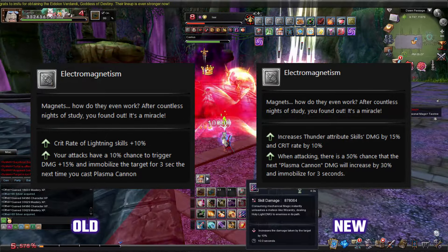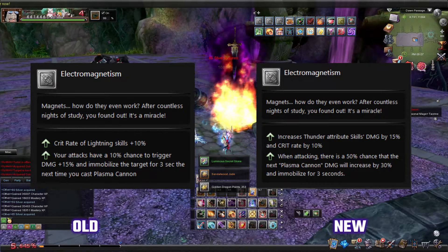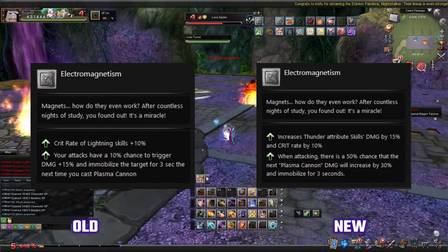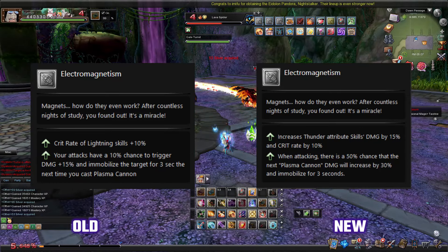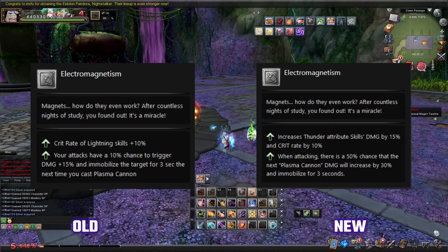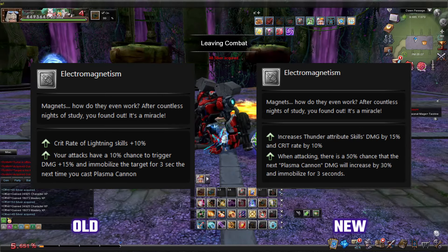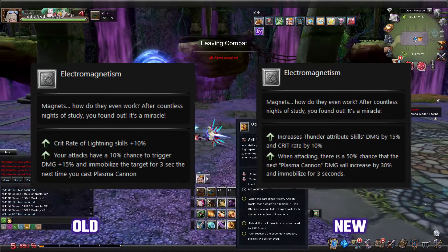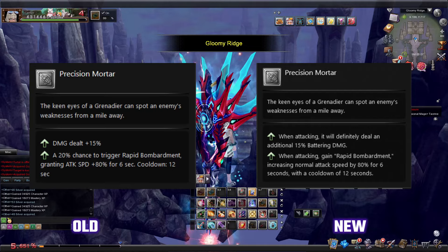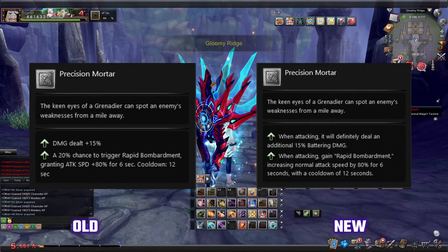The electromagnetism node used to only buff lightning skill's crit rate, but now it also increases your lightning skill damage. As for the Plasma Cannon buff part, it now has a higher chance to proc, and on proc does 30% damage instead of 15. According to my notes, the immobilization effect on that proc ignores immobilization immunity — which is interesting, though I haven't been able to test that one. Precision Mortar's buff is simple: it used to only trigger 20% of the time, and now it does 100% of the time.